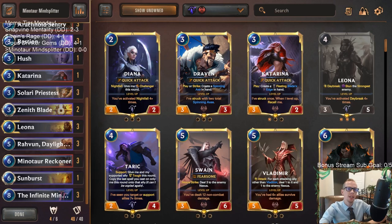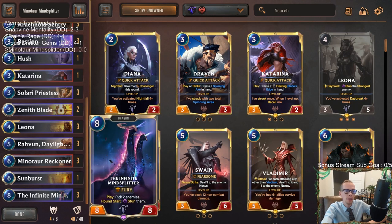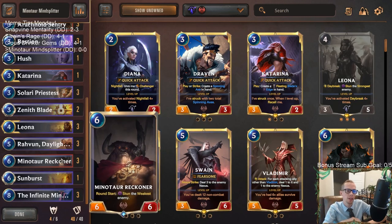Welcome everybody on Twitch and YouTube for Minotaur Mind Splitter — our last Meme Tier Monday deck. This deck is built around Minotaur Reckoner and Infinite Mind Splitter. Infinite Mind Splitter lets you pick two enemies to stun at round start, and Minotaur Reckoner stuns the weakest enemy at round start — so together we're stunning three enemies every single round.